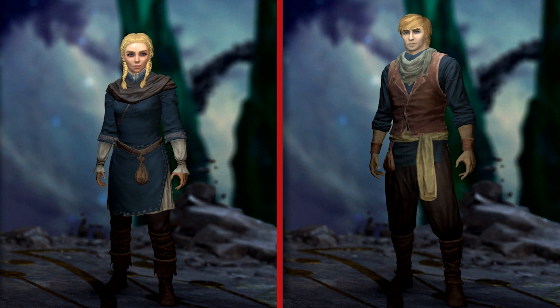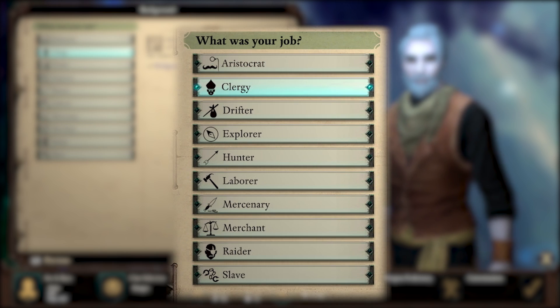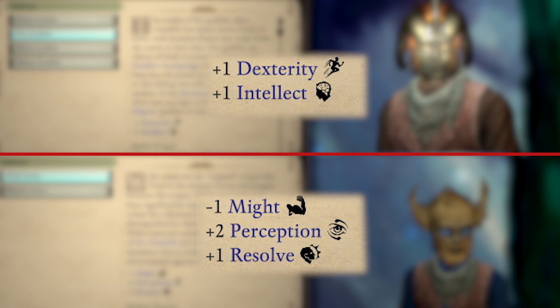Race, sex, class, appearance, home region, and previous job are all variables when creating your character, most of which have an impact on their six core stats.